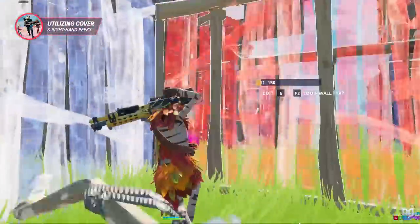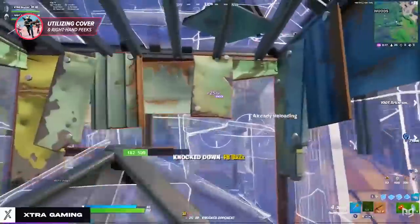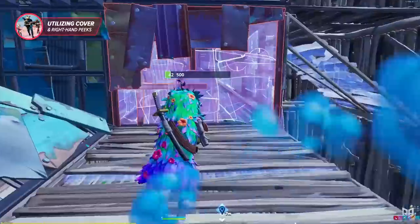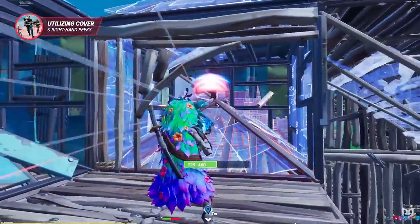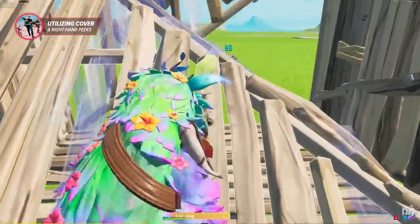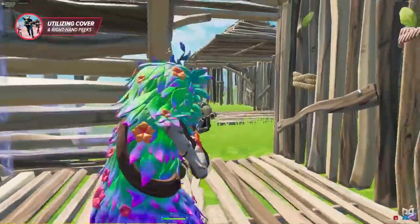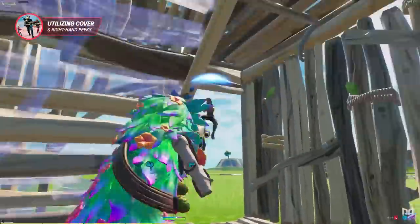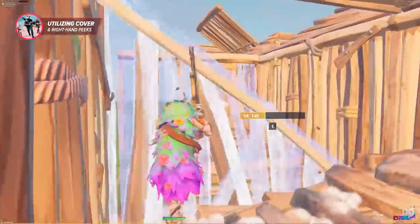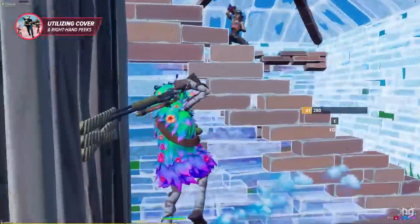On defense, when running isn't an option, you have a few ways to build cover and create a right-hand peek inside your box. The cone peek is still pretty strong — you place a metal cone in your box, crouch behind it, and then you can stand, shoot, and crouch again. It's sort of like a head-glitch spot where your opponent won't see you clearly, so they're forced to enter your box where you have an angle advantage. You can also edit the left corner of your cone and play behind the part that rises up, creating a right-hand peek. Another option is the left-side ramp, sort of like a mongrel classic in your own box, using that piece of ramp as cover for a right-side peek. But the one edit technique you should always be perfecting is the top-right edit — it's extremely potent combined with the jump shot, especially when using the charge.